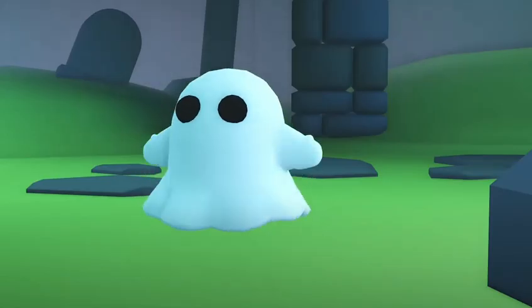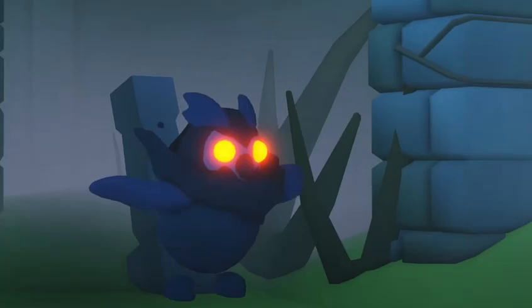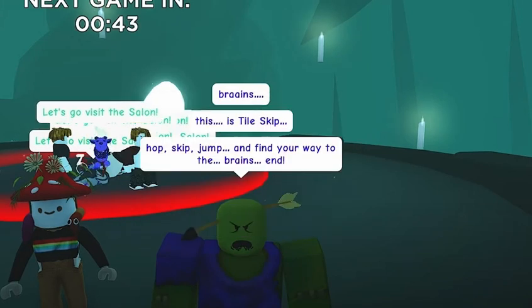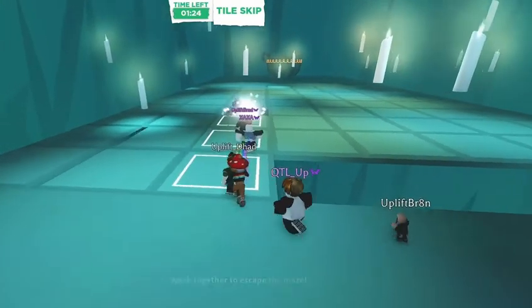They've shown us a couple of the new pets. There's a ghost — it looks like a sheet ghost. Then we've got the undead elk and the nightmare owl. The nightmare owl looks super cool; I love the glowing eyes. There's also going to be a whole bunch of new mini-games, including one called Pile Skip.